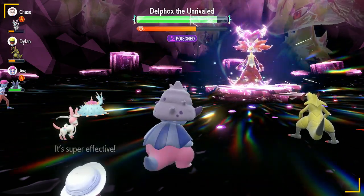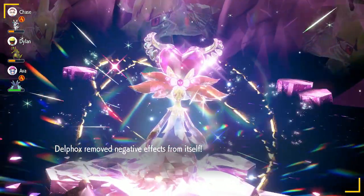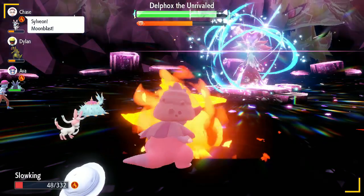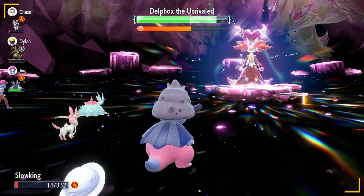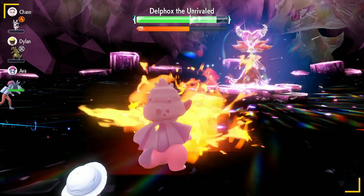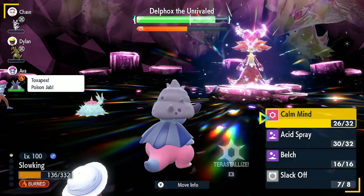We're going to do Slack Off after this turn. Now if you're dealing with this with people, they can actually kill you — or they can keep you alive. Let's do Acid Spray again. We want to keep on doing Acid Spray until we can trust the numbers.